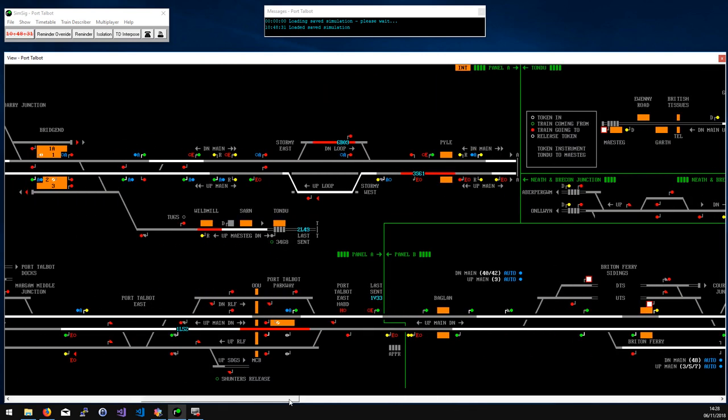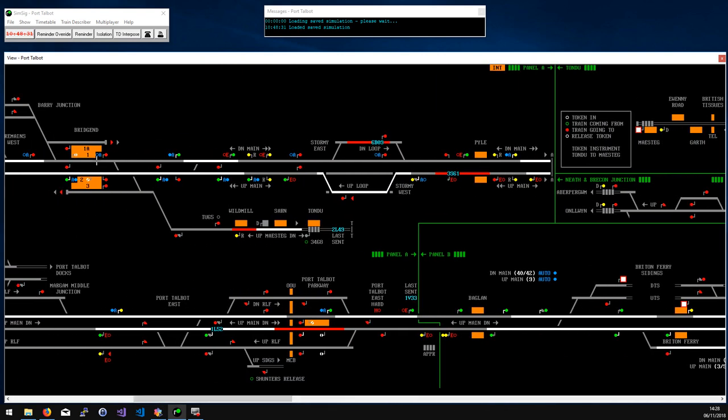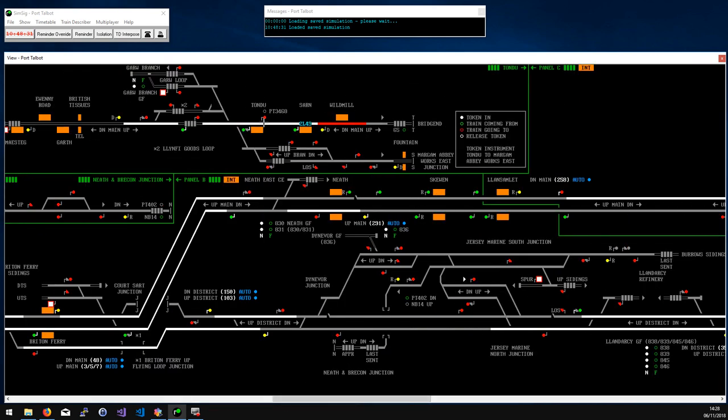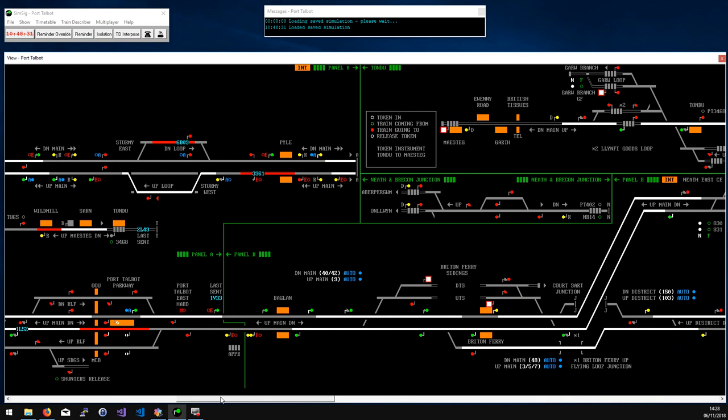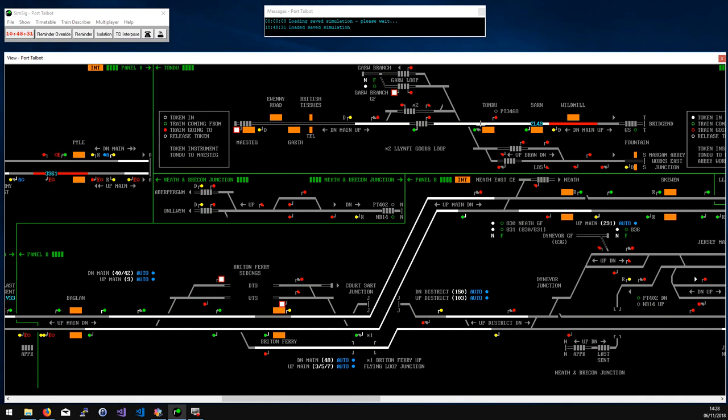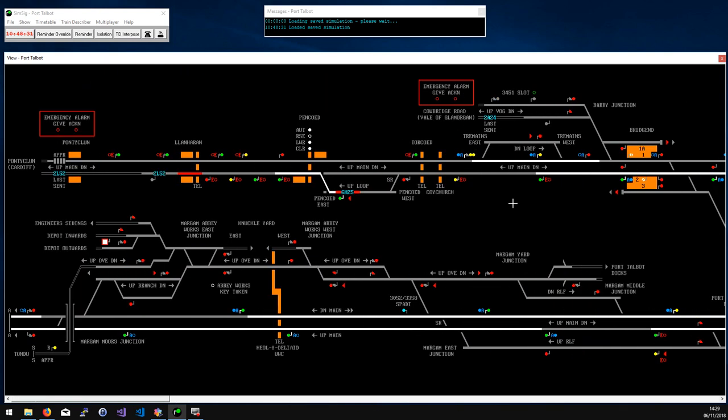The only other bit of real significance on this timetable is at Bridgend, where there's a loop line towards Tondu. Those three stations are repeated on the panel up here, so you can see a service that looks like it's only just left Bridgend is already on this panel on its way to Tondu. There's then a single line up to Maesteg which runs fairly slowly, so it's not particularly difficult to run all of this with one person.